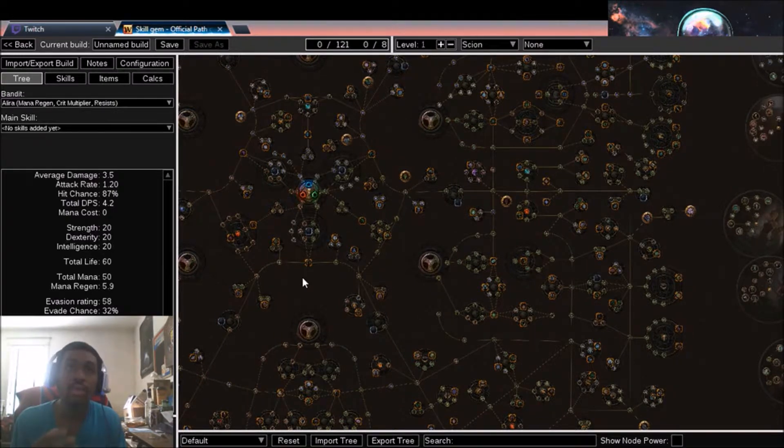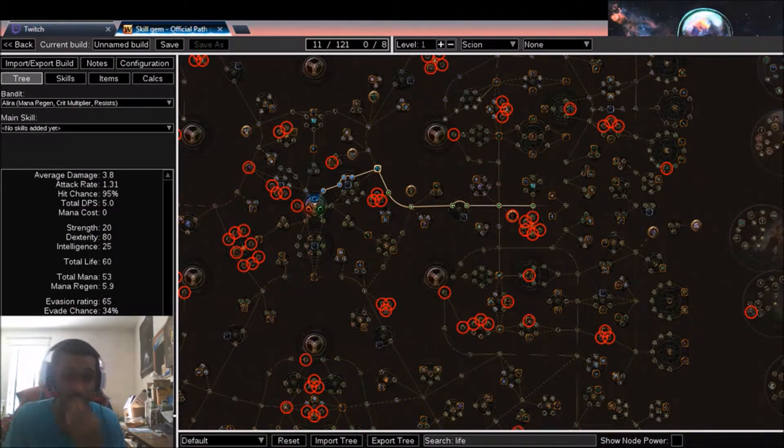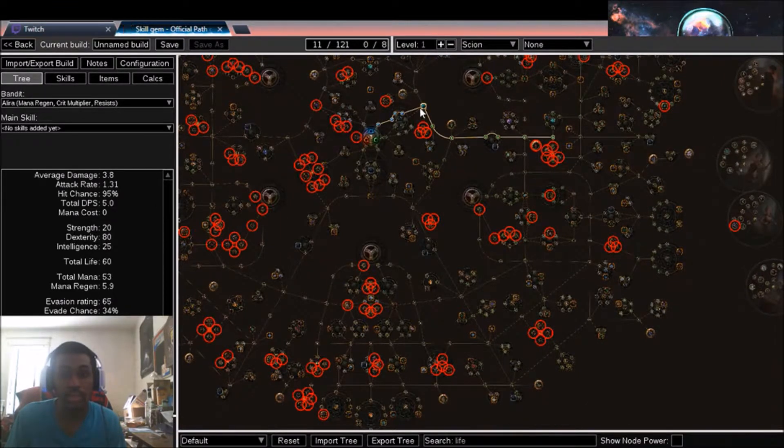It really comes down to you as a player. For me, I like about 200 percent increased maximum health. When crafting the tree you can search for 'life' and look at all the life nodes to calculate your total. I'm comfortable right around that 200 mark — a little under, a little over. Some of my builds are around 250 percent, some around 190 percent. That range is my comfort level. You might be comfortable at 300 percent, and that's fine — just understand you'll be giving up some damage.